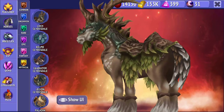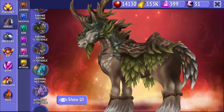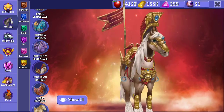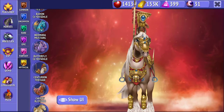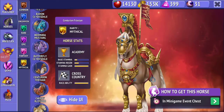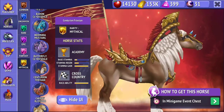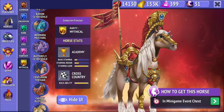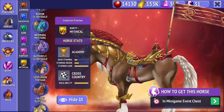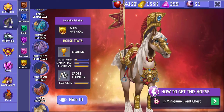The background wallpaper has been changed. Now for the new horses — the first one is called the Centurion Friesian, and it is available in the minigame event this week. I don't like this horse that much; it is really good and beautiful, but it's just a copy-paste of the Royal Friesian with the colors changed.